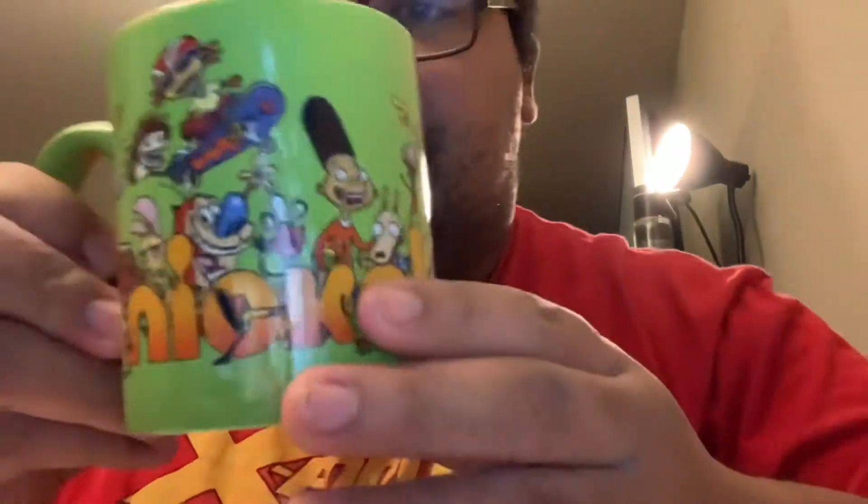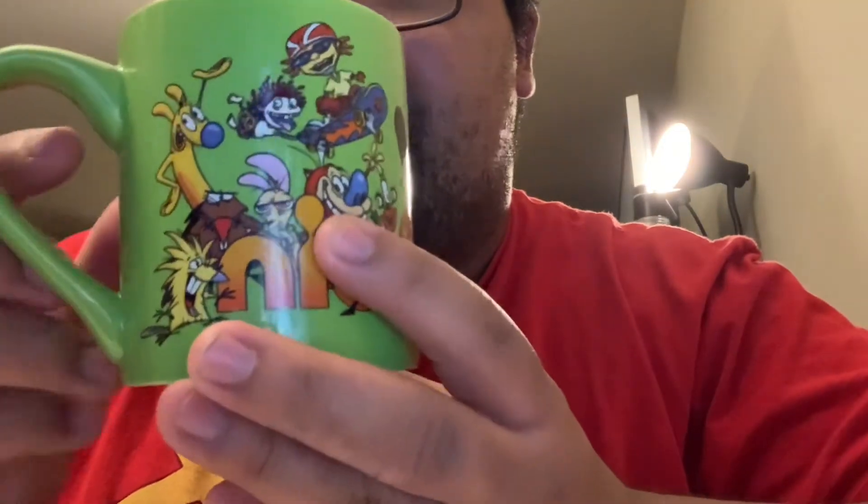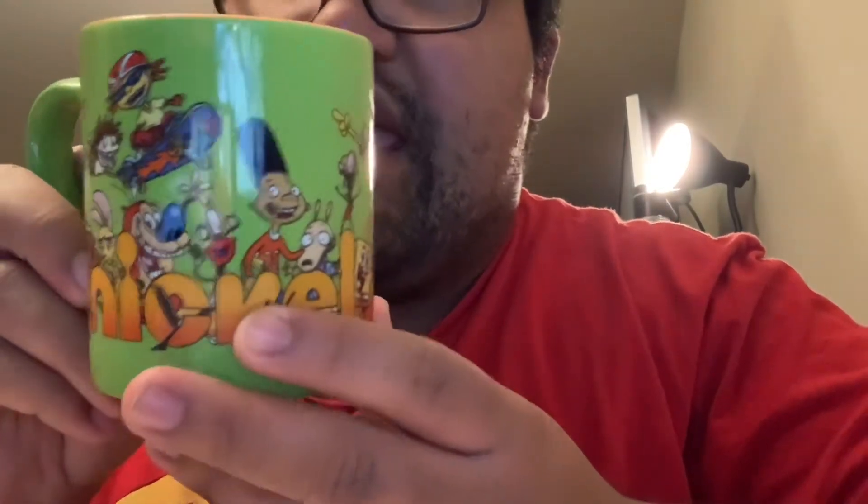Let's keep this subject rolling. The next nerdy cup I got is from a store called Ross, where you can find collectible nerdy memorabilia if you're lucky. This is a nostalgic Nickelodeon mug — look at all the nostalgia: CatDog, Wild Thornberrys, Ren & Stimpy, Rocket Power, Hey Arnold, Rocko's Modern Life, Invader Zim, SpongeBob, Rugrats and more. I think this is a great collector's item and a really cool mug for any Nickelodeon collector.